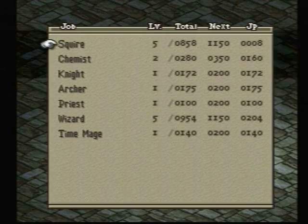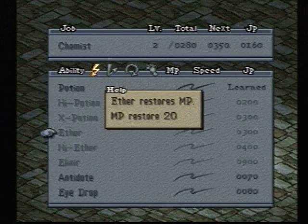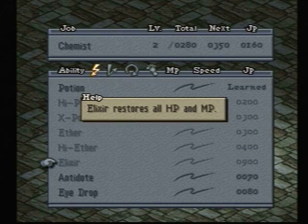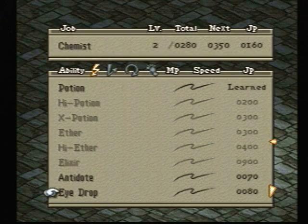The chemist is pretty self-explanatory as far as the abilities — you're just learning how to use items. You got your potion, which is your basic healing; high potion which heals about 70 HP; next potion that heals 150. Next we have ethers, which restore some MP — 20 MP — and then high ethers which give you 50. The elixirs restore full HP and MP; those are the rare ones just like in most Final Fantasies. Antidote cures poison, and eyedrops cure darkness.